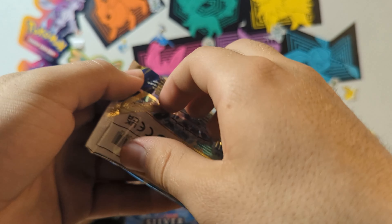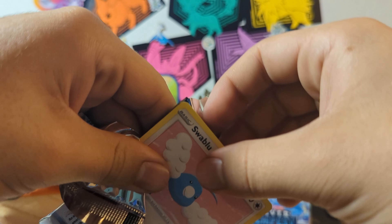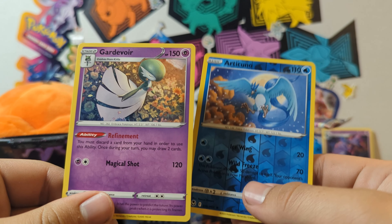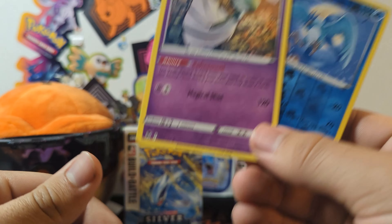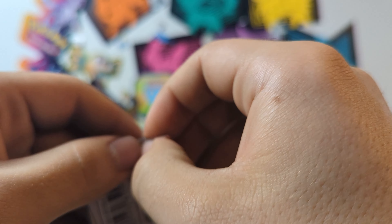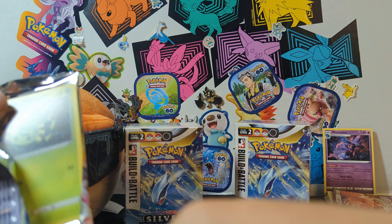Let's go into another one — got another Lugia pack here. After these six packs we still have eight more since we've got two Build and Battle boxes. These were the two cards we got from the last pack: this was the rare and this was the reverse. Sorry I'm not pacing myself too well since this is a brand new set — I'm excited to open it. The camera overheated and stopped recording in the middle of the opening.